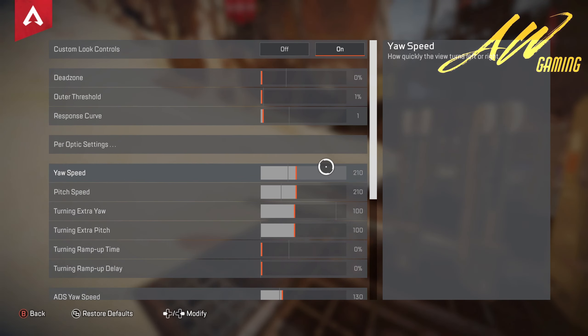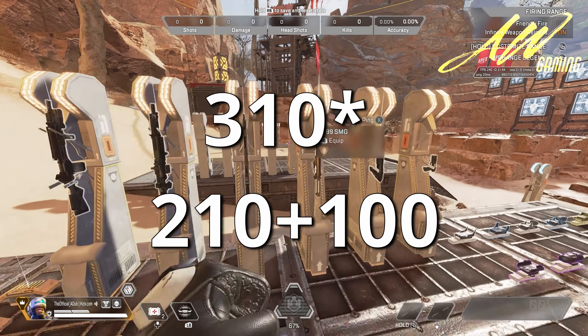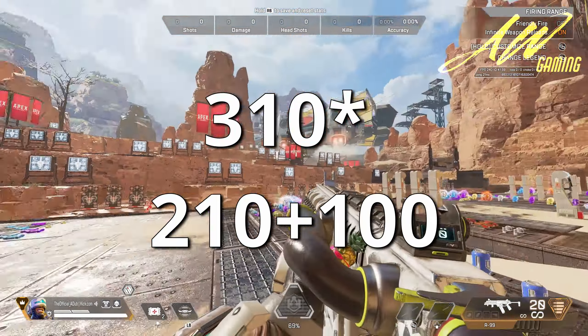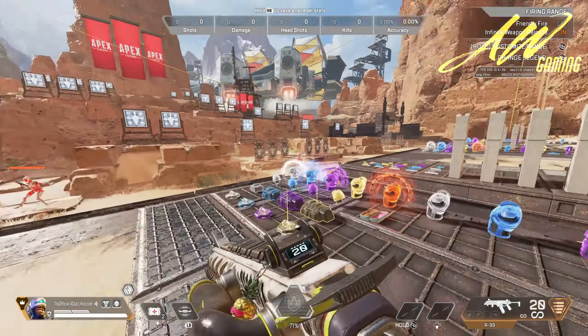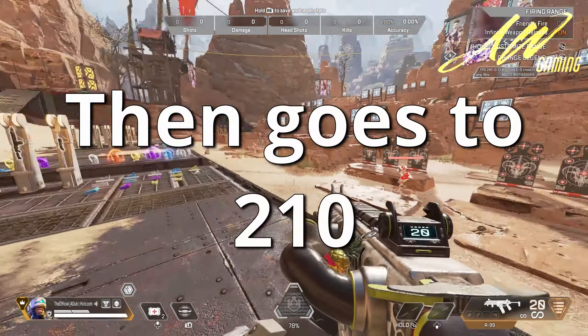The reason I use these settings is because they add on to these two values. If you have ramp up time at zero and delay at zero, this basically keeps adding on 24/7 until it hits an actual target. Right here it's 210 — it's pretty fast, you're able to look around pretty quickly.